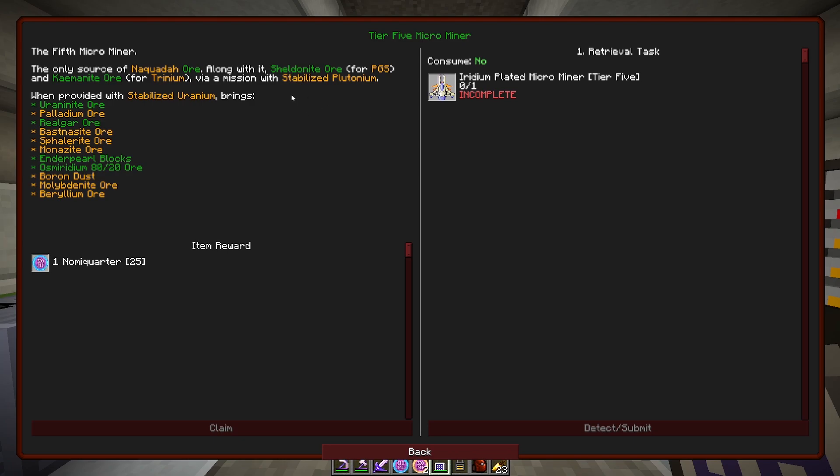Now this one's kind of nice because I really like it for many reasons — realgar. That's kind of been in my gallium arsenide environment where the arsenic dust is the hard part. Palladium is not a big deal for us right now, but the bastnäsite, the stibnite, the monazite is really nice for us. You get that osmeridium 80/20 which is just gonna help us out there, plus the boron, molybdenite, and beryllium. It's got a lot of good things here. So this is the only source of naqueta ore, along with sheldonite for platinum group elements.